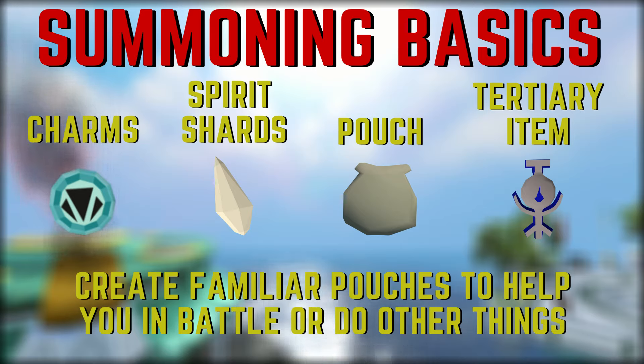First we're going to start off with the basics, talking about exactly how summoning works. Summoning is a members only skill that allows you to summon familiars to help you in battle or to do other things. The skill is trained through creating and infusing pouches at obelisks.